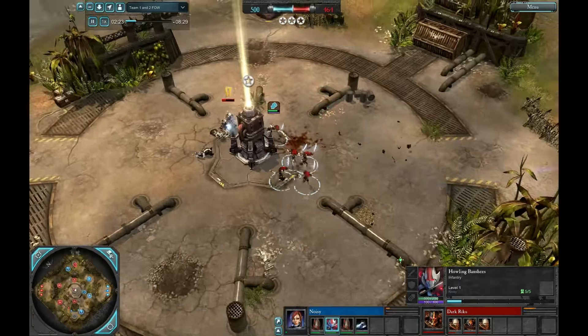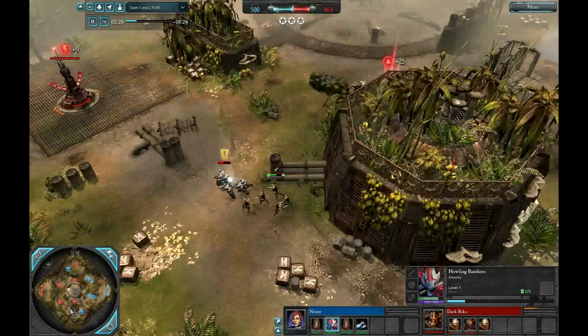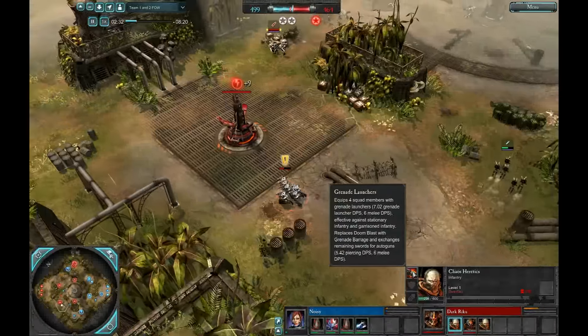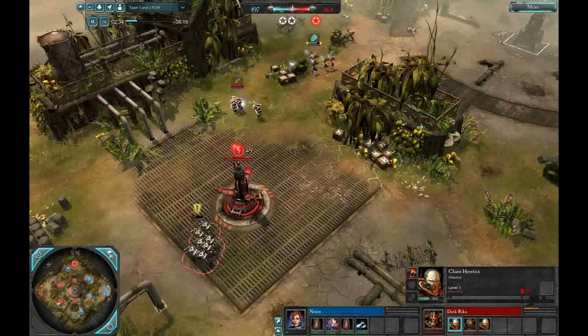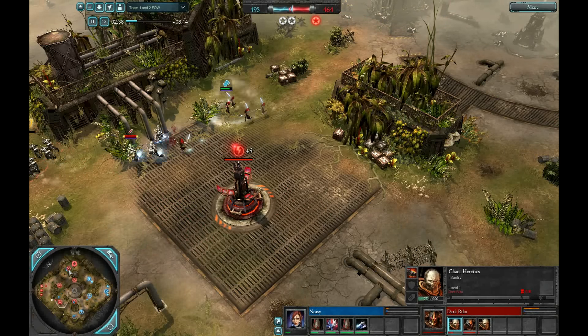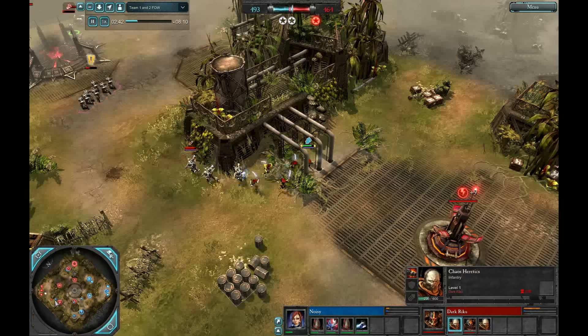I managed to pick up the replay from one of the top replay sites — GameReplays.org slash Dawn of War 2 slash replays — and they give you the options for expert replays, replay of the week, those sorts of things. This game, if you haven't already figured out, it's Eldar with the Farseer hero up against Chaos with the Chaos Lord.